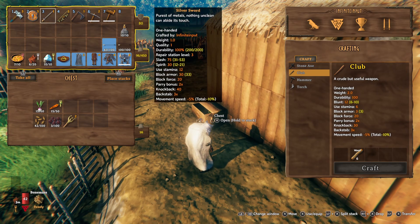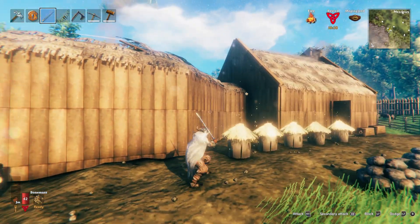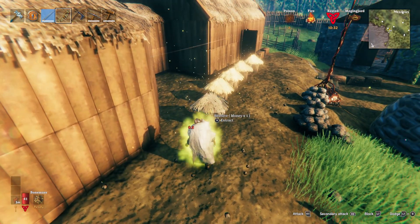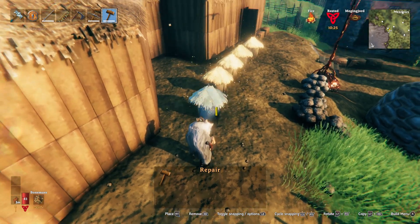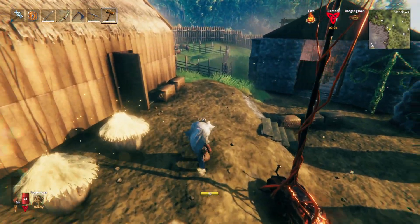Just going to reorganise the hotbars and get rid of stuff we don't need, like the cultivator. This is our silver sword — it's quite long. Whoops! I did not mean to damage that beehive. The bees are attacking me and I've been poisoned. Sorry bees, my bad. Let's pull out the hammer and repair that — we just whacked the beehive and probably killed half of them in there. Really sorry about that.